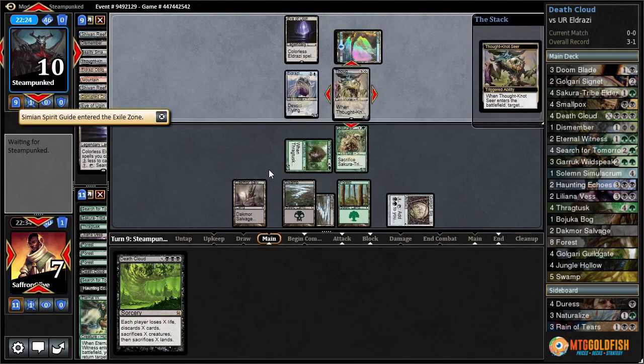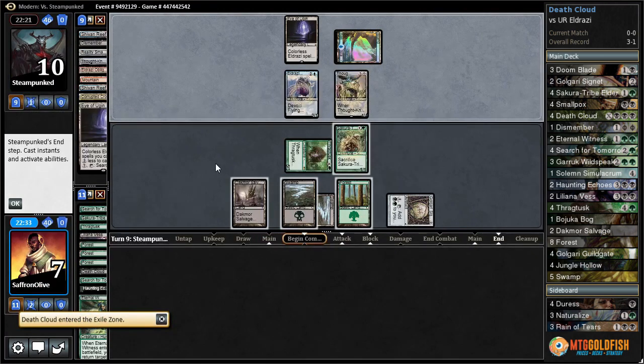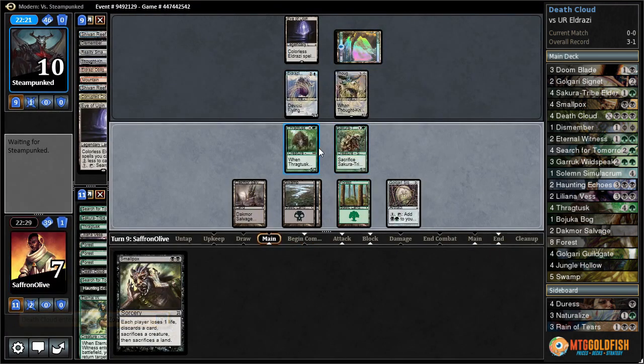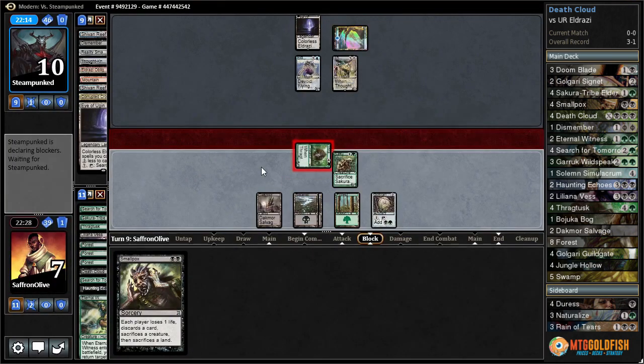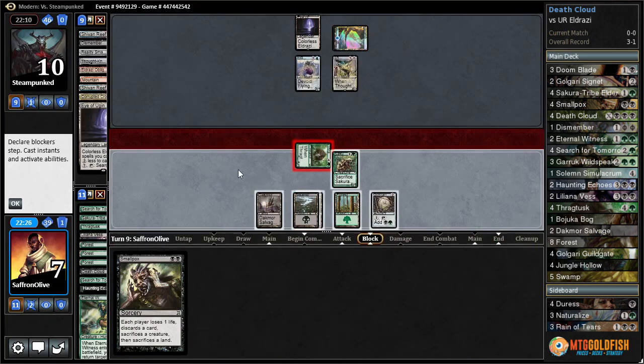Thought-Knot Seer is going to take our Death Cloud — that does slow us down. But we get to attack with our Thragtusk. If they block with Thought-Knot, we get to draw a card. Then we get the smallpox — no blocks.